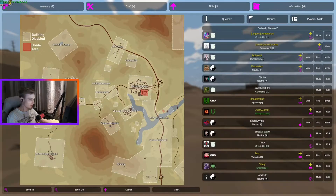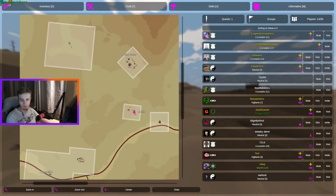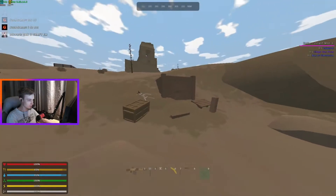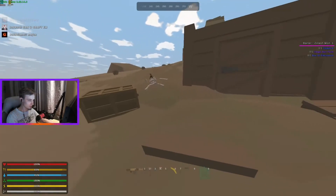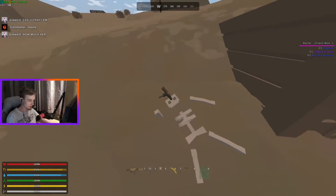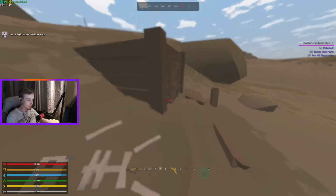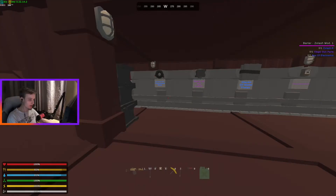The first step to get the pickaxe part - you need to go to this little location on the map and find this little mine. On the left side of the mine is a skeleton with the pickaxe part or pickaxe head. Take it and I will show you what to do next.